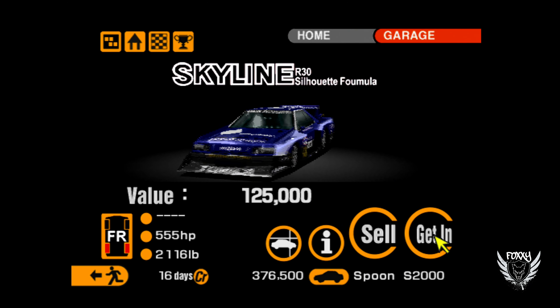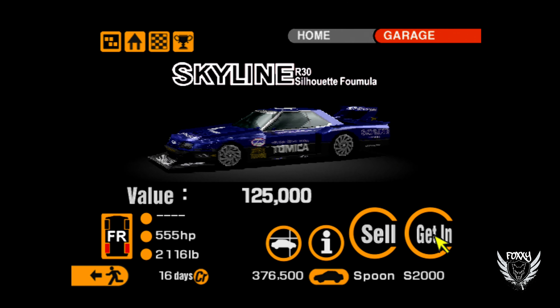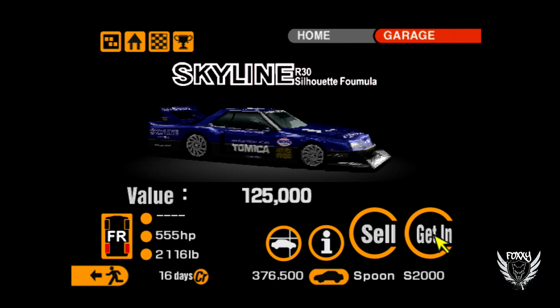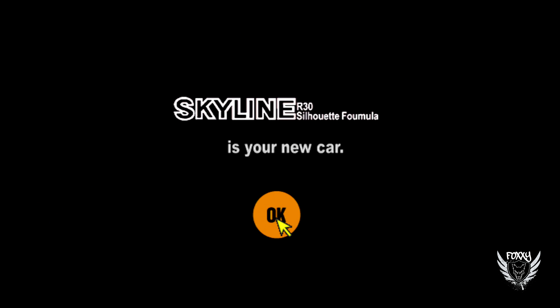You'll receive a Skyline Silhouette Formula valued at 125,000 credits. Don't sell this car — you're going to need it for the next step. However, you can repeat this same race on Tahiti Road, and every single time you come in first you get awarded another Skyline. So you can sell duplicates if you want to.